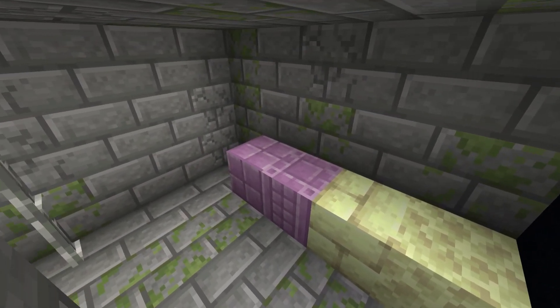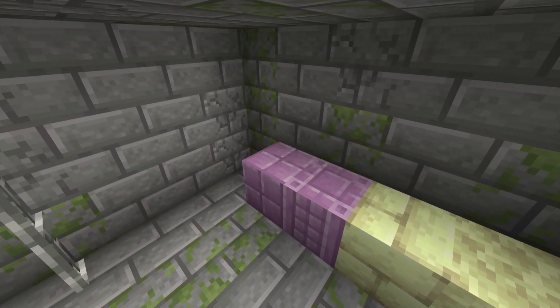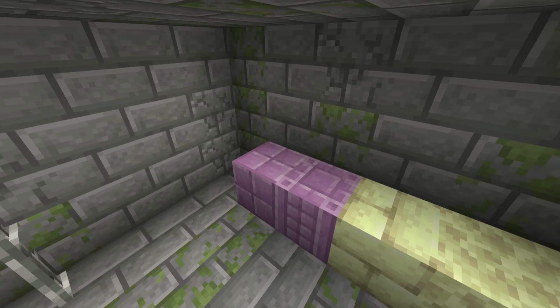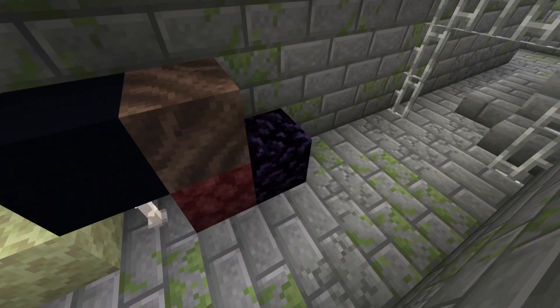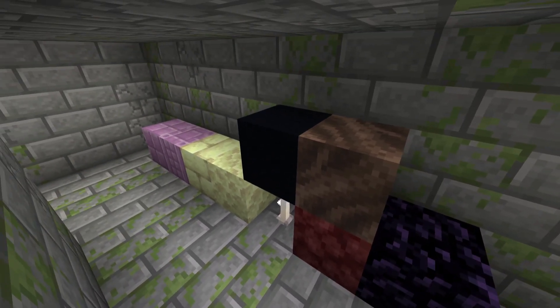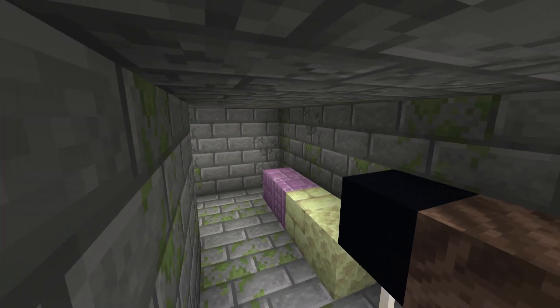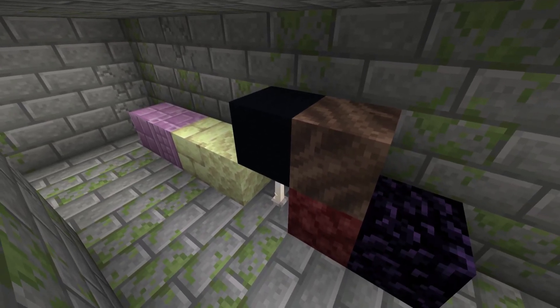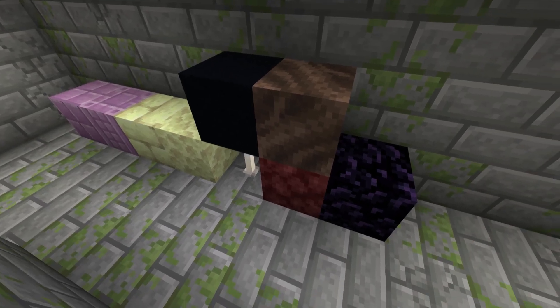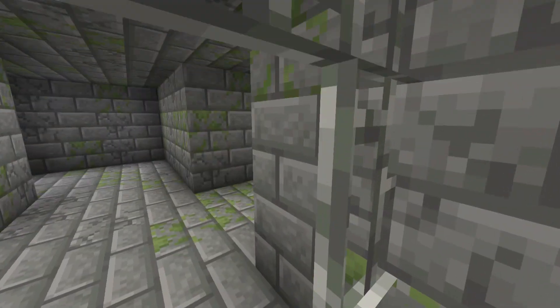You can get purpur by smelting down chorus fruit in case you're having bad luck with entities. For a fancy ceiling you'll want end rods, black concrete, and black stained glass. Bring netherrack and soul soil for fire with the end crystals, which means bring some obsidian. Magenta, purple, and other forms of concrete will also be useful, and crying obsidian is recommended.